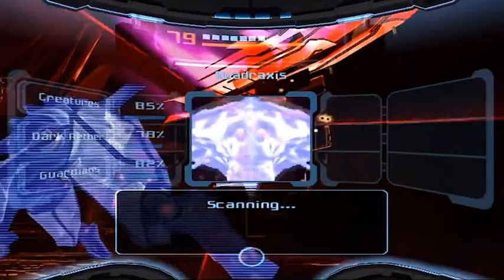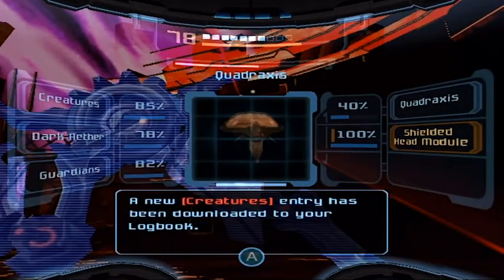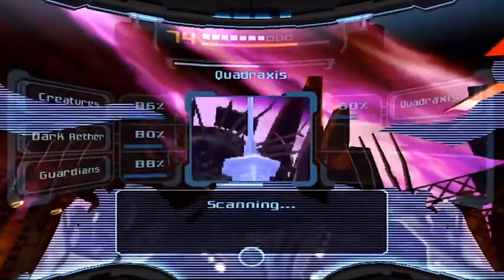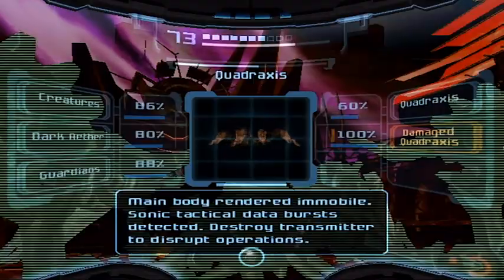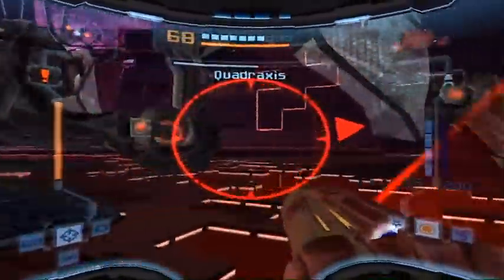So this is the shield head module - after you destroy Quadraxis fully. You also want to scan this as well - this is part of the scan log. This is the damaged Quadraxis. Now that he's done with that, you should probably get out of the beam here so that you don't get hit from that attack.